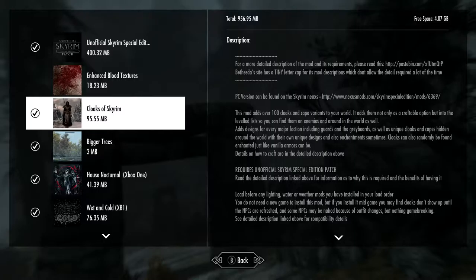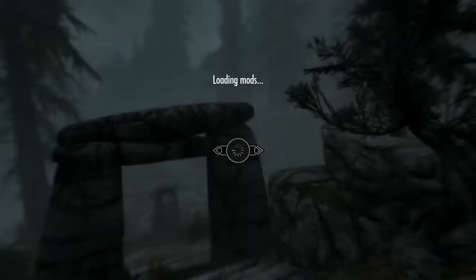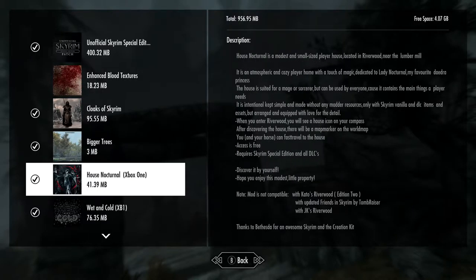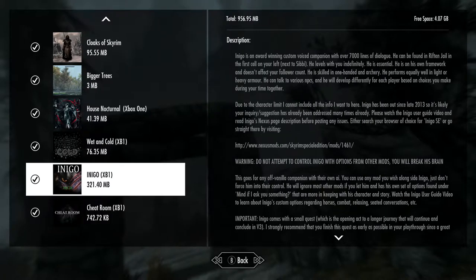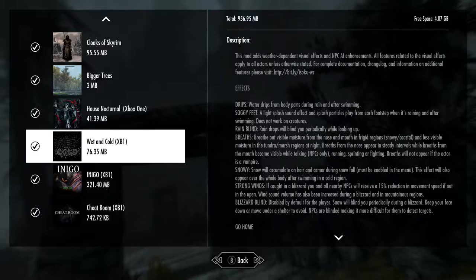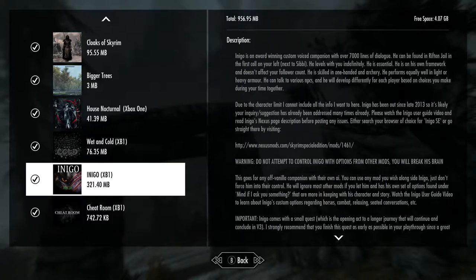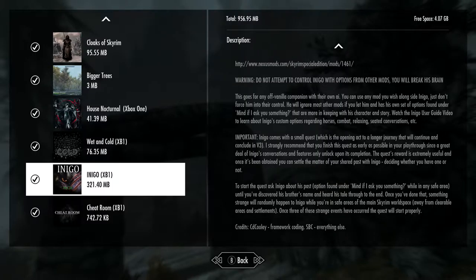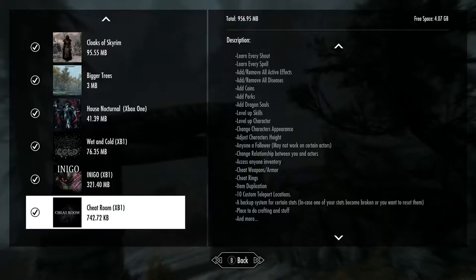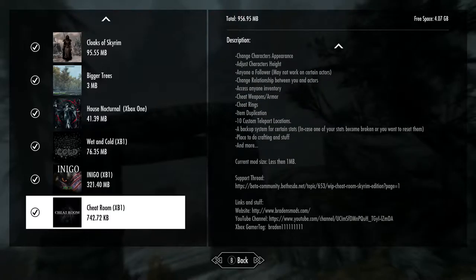All right, we're gonna look for bigger trees first, then check wet and cold weather effects, and then go after Inigo. I didn't show off Inigo yet — he's got a bunch of dialogue, very award-winning apparently, so I'm excited. Credit to CD Cooley for the framework coding and SBC for everything else. And of course the cheat room, which didn't work out because I couldn't craft it.